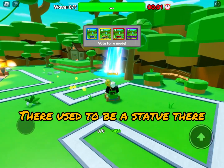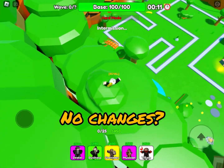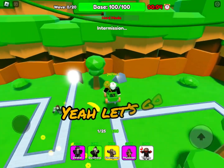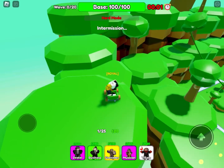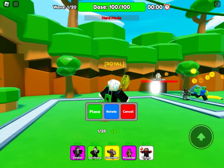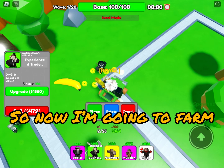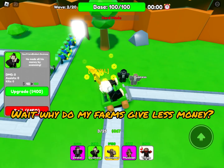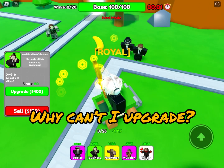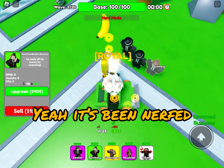We're in a game now — there used to be a statue of the summoner here. We're gonna pick hard mode. It doesn't look like there's been any changes to the map, which is sad. I'm placing my farms, but wait — they produce less money now? There are animations though, which is nice. Banana has been nerfed. Wow, that's sad.